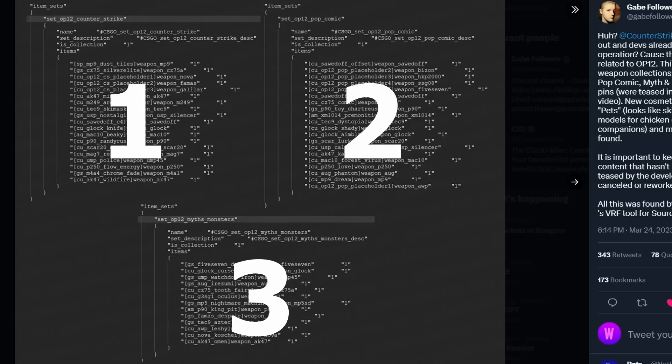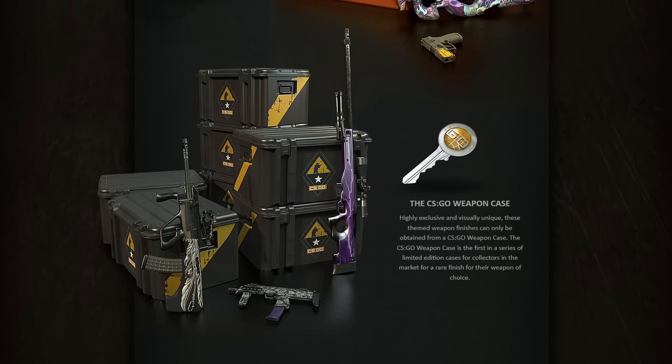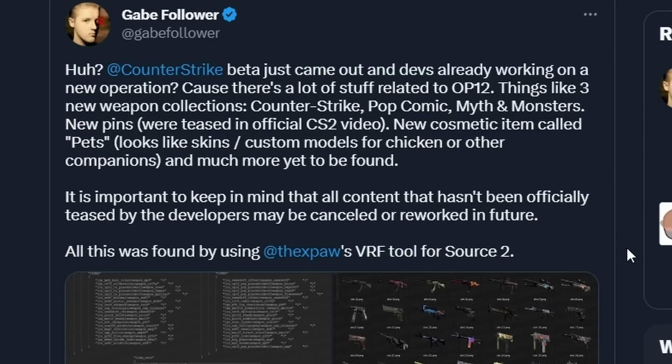As you can see, this is three sets of different cases, which might remind you of the ARMS Deal update where they released the CSGO weapon case 1, 2, and 3 with completely different themes for the community. It would fit perfectly in line for them to do the exact same thing with these skins that Gabe Follower found in the game files, seeing as they are all community-made skins from the workshop, which in the past has led to them being in cases.